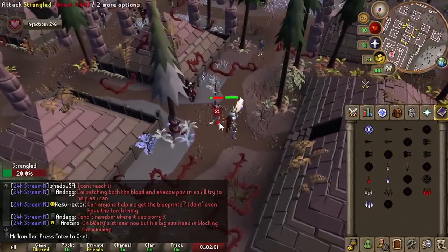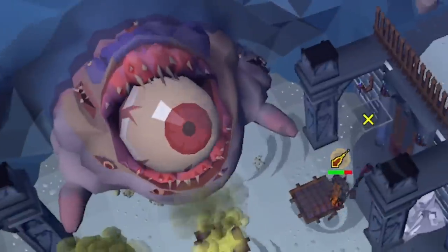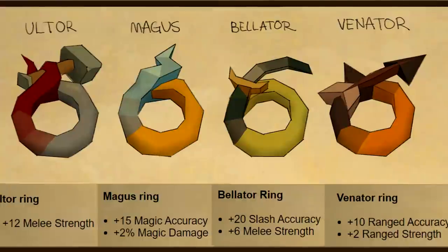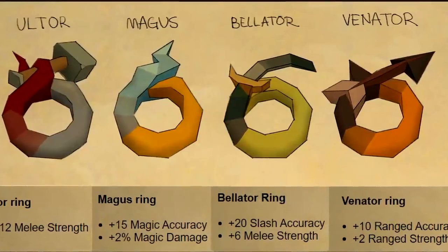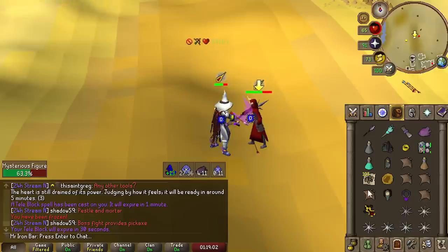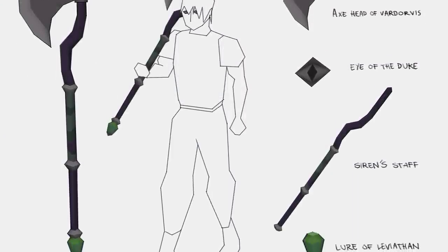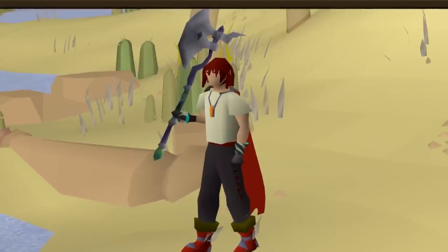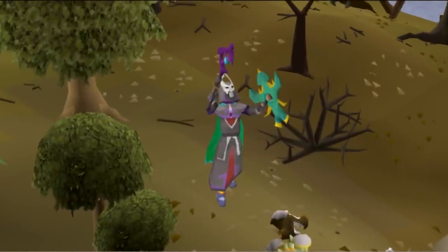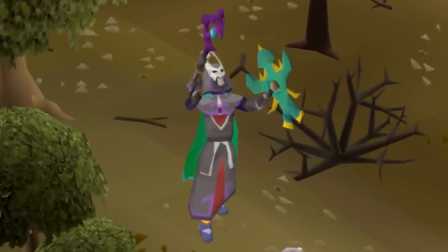The goal this time is to get all the drops from the 4 new bosses: Vardavis, Duke, Sucellus, Leviathan, and the Whisperer. The most important drops will be the new Best-in-Slot rings, a direct upgrade of the Berserker King's rings. The second most sought after drop will be the Soul Reaper Axe pieces — the best melee weapon in the game for regular mobs. Virtus and other drops are desirable as well.